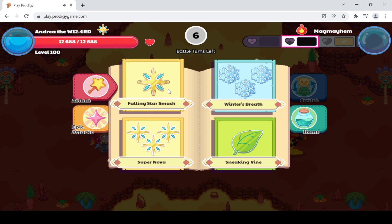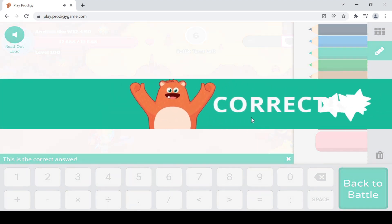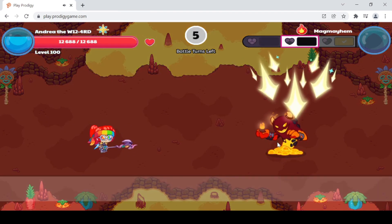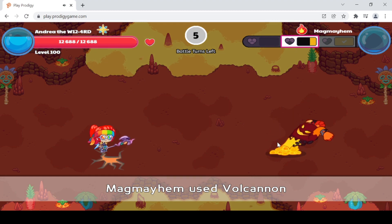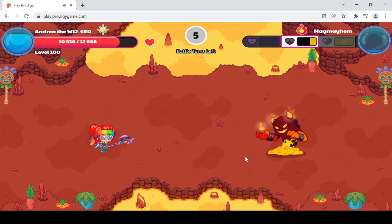Let's use Fongster Smash to complete the subtraction statement — I think this is correct, so we won't need the calculator. I completed that skill — pretty easy. We used that much spell power bonus. Magma Ham just got knocked back. Now let's do Sneaking Vine to complete the subtraction statement. I don't want to waste any energy, so let me quickly work this out — yep, this is correct. I'm taking extra time to make sure it's perfectly correct because I don't want to do less damage to Magma Ham with only a couple of battle turns left.